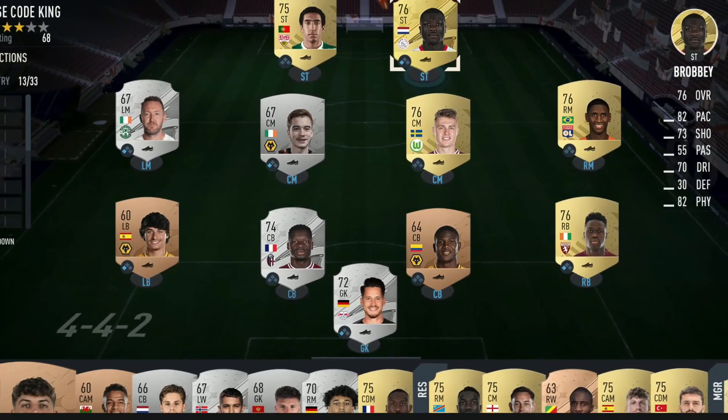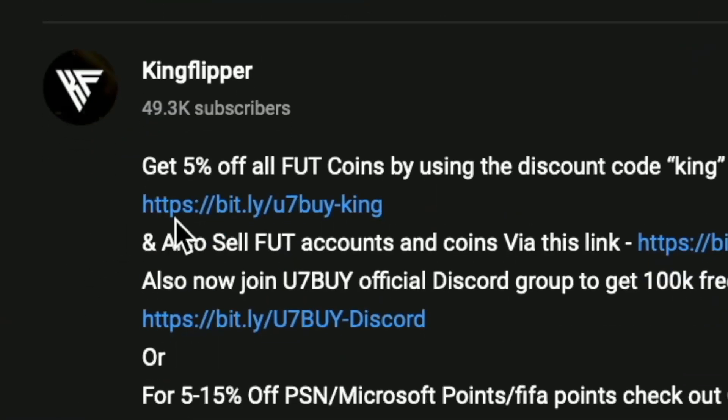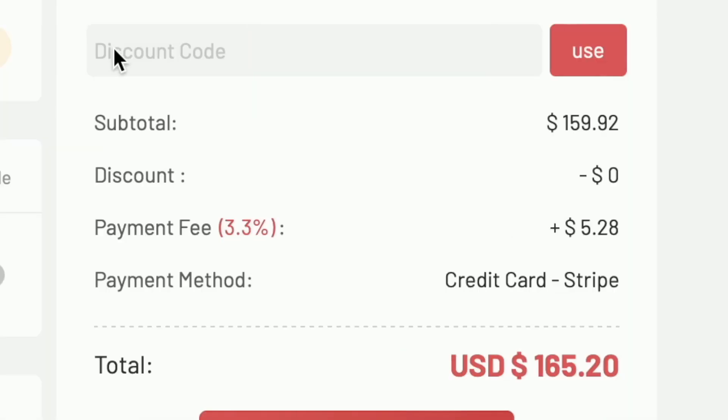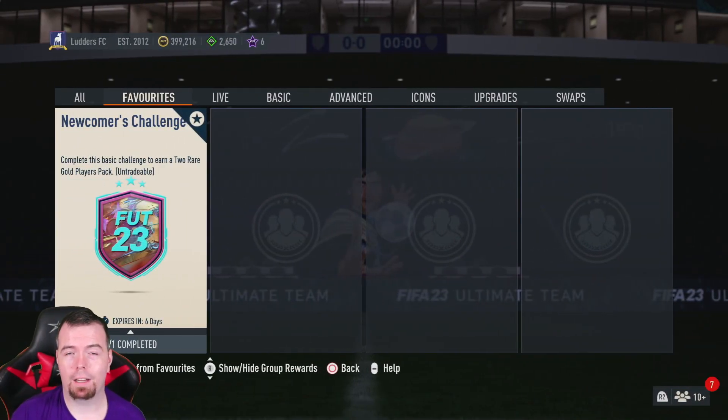You bored of having a starter team? Make it a beast team. Get yourself a coin service using the link in the description below — get yourself some cheap reliable coins and don't forget to use code King for a cheeky five percent off. Let's get into the video.